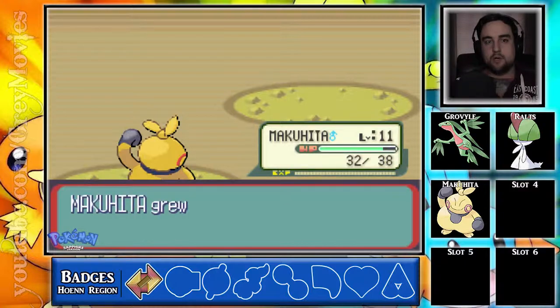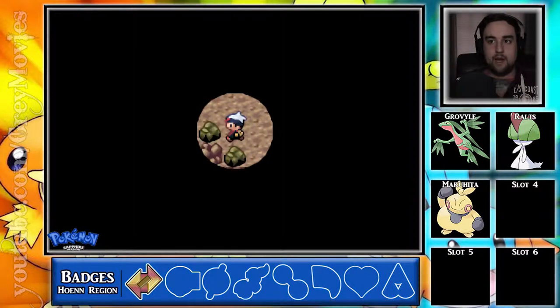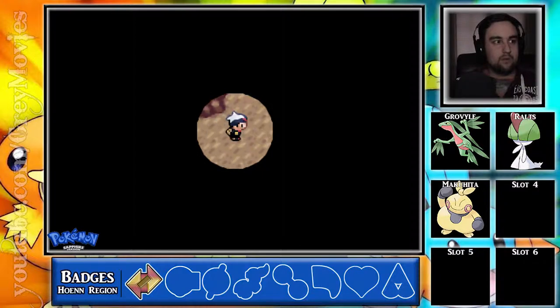You could catch an Aron if you wanted to. Aggron has probably the highest defense stat in this whole game — at least maybe at this point in the Pokemon generation.